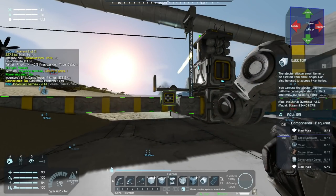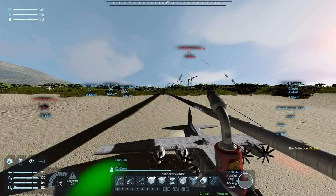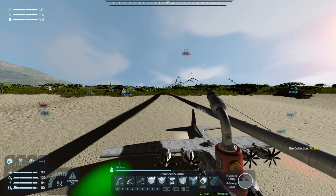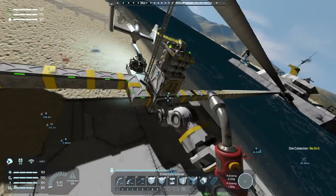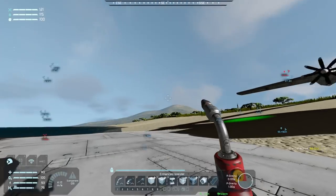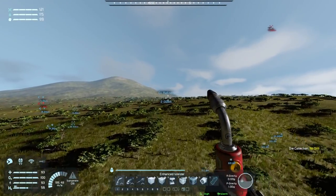I believe all this stuff just starts with steel plate. The harpy's firing missiles at us — thankfully we have our defenses. Go away, harpy — hopefully it doesn't do too much damage. So if we just grab some more steel plate we should be able to go set this up and build it while the plane is being printed off automatically.